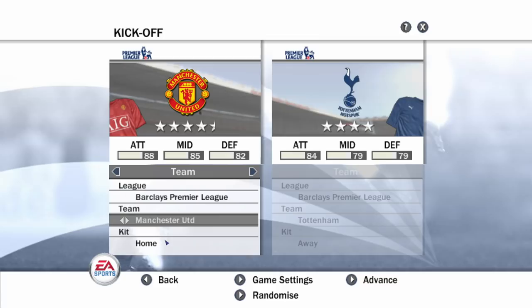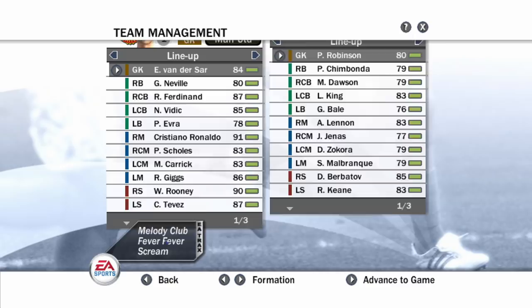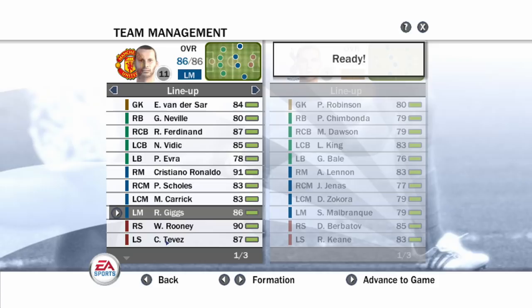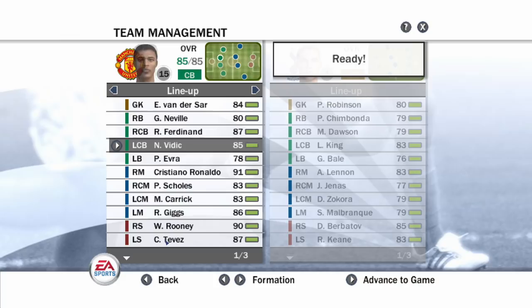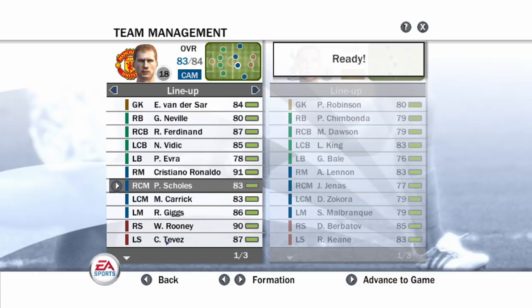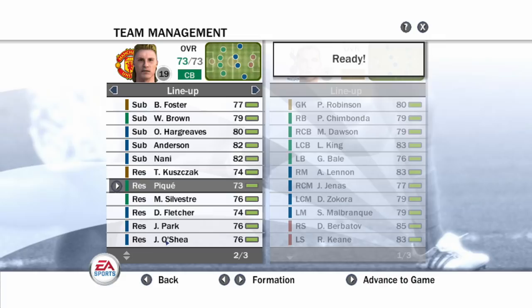Back when Manchester United were basically the best team in the world along with Barcelona, I'm eager to see their team. Of course they've got Wayne Rooney up top, Giggs, Carrick, Scholes, Cristiano Ronaldo - who was the highest rated player in the game along with maybe Ronaldinho. Right mid as well, Evra, Nemanja Vidic, Ferdinand - what a team. Scholes only 83 rated, that's a bit frustrating. Wayne Rooney 90 rated though.